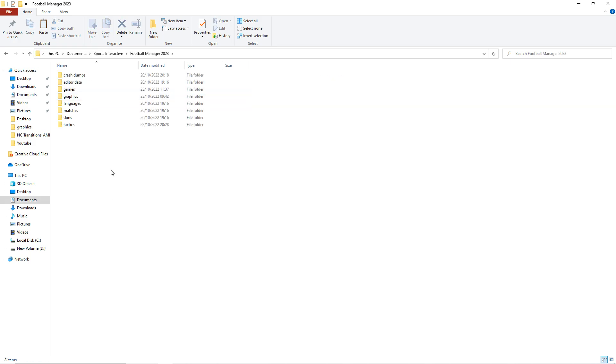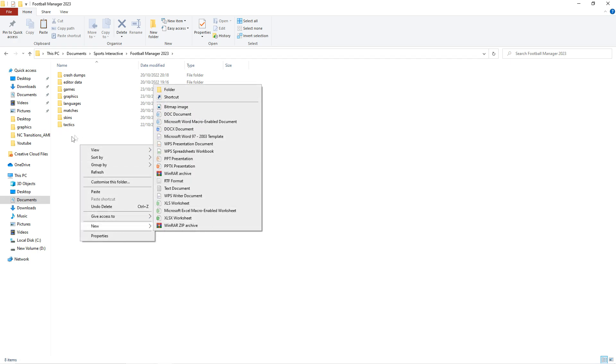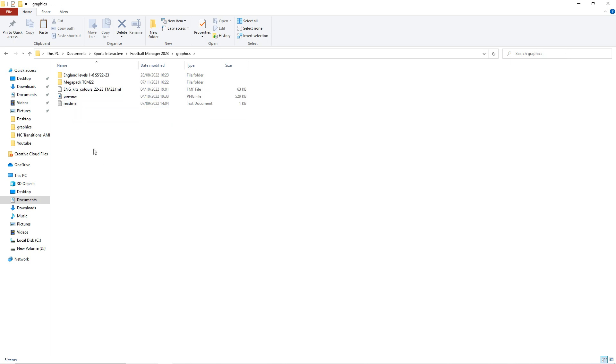You'll need to put it in your graphics folder. Now you may not have a graphics folder — it's quite easy to make. Go to new folder and name that folder 'graphics'. Click into that graphics folder once it's made. Your folder may be empty depending on what packs you've got — I've got kits and logos already uploaded on there. I want to paste my new file so that's what I'll do — paste, and there we go.